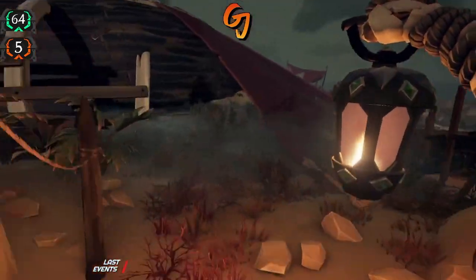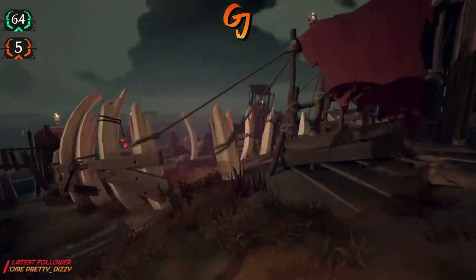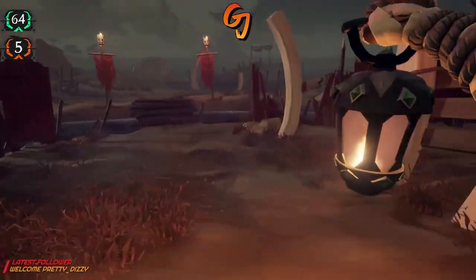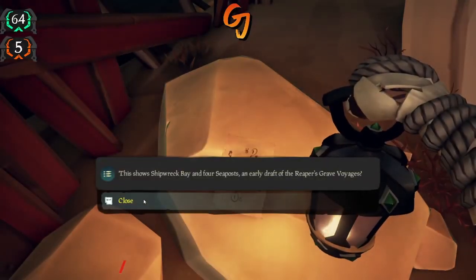That's three out of five. Now all you want to do is make your way down in front of the Reaper's Hideout. As you're coming down, you'll notice some rocks here on your right — that'll be where number four is.